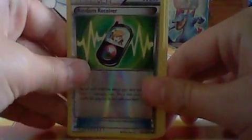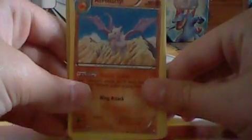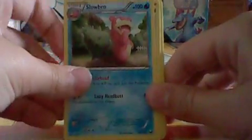Timber, Larvesta, Scraggy, Caroblast, Minim, Random Receiver, Aerodactyl, Slow Grow, Charon, Random Receiver.